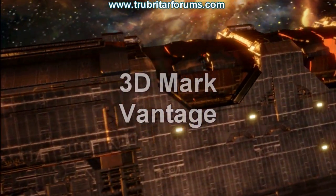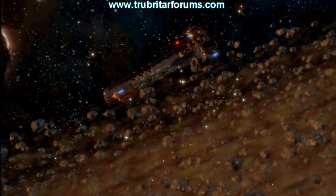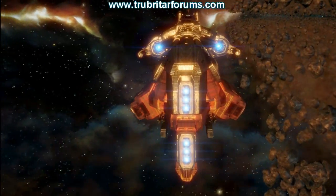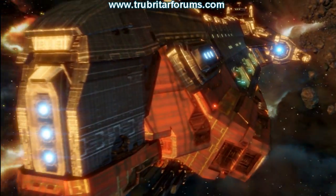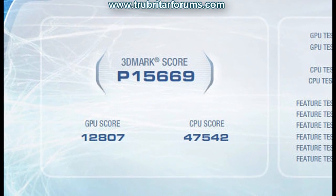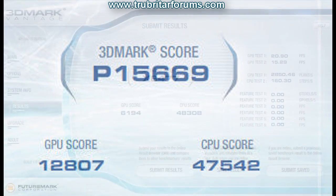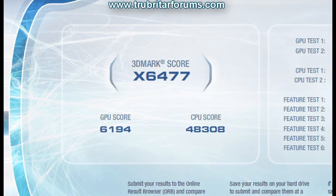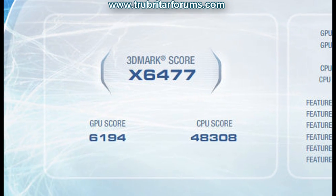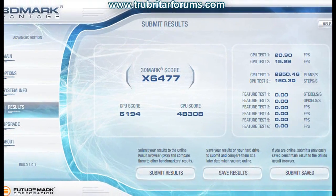3DMark Vantage is an awesome tool for benchmarking your CPU and GPU. It's very reliable and consistent with its results, and is quickly becoming an industry standard. Results: 15,669 performance points or 12,807 GPU score. For the extreme benchmark: 6,477 extreme points or 6,194 GPU score. Not bad results again from this single GPU.